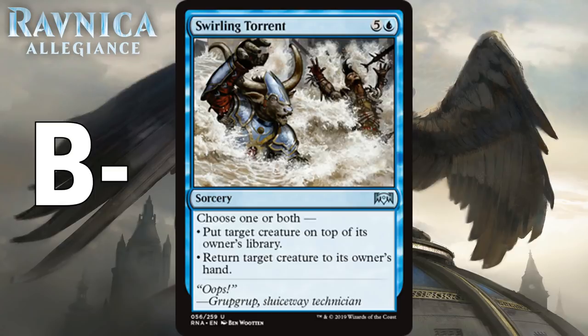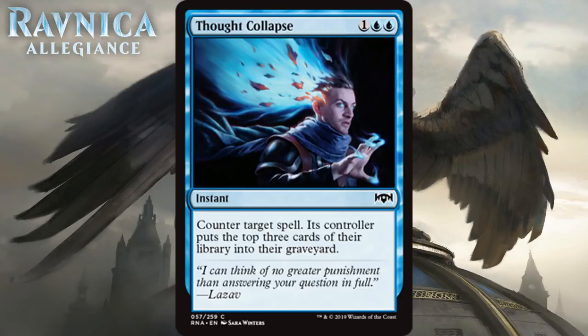Next we have Thought Collapse, which for one generic and two blue is a common instant. Counter target spell — its controller puts the top three cards of their library into their graveyard. This is basically just Cancel, which is a subpar card in limited. Milling your opponent won't matter 99.9% of the time. Cancel is usually not very good — you have to leave three mana up, count on your opponent playing into it, and usually you just want to be developing your board early. Cancel is never anything special, and it's not going to be here. This is a D — it's not completely unplayable, but it's not something you want to run in most cases.